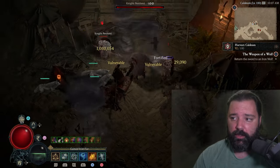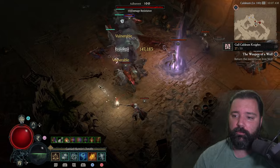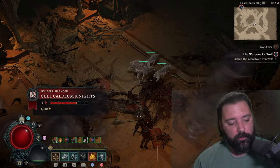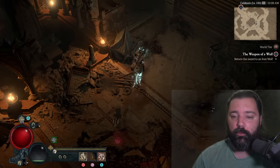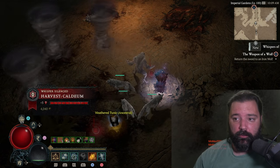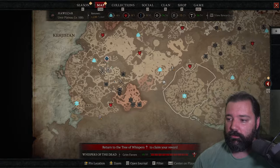Farming gold can begin whenever you feel like doing it, though I'd recommend pushing your character into World Tier 4 first for maximum efficiency. We now have that whisper completed as well, and we just need to deposit the venomous motes into the altar before returning to the tree to claim our reward. We've now completed 10 of those Grim Favors, so we can return to the Tree of Whispers and see what we get for all this work.